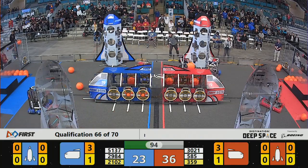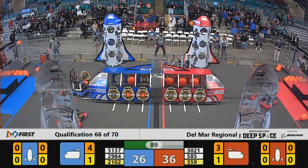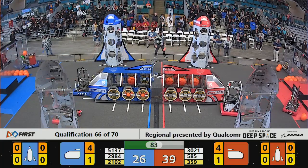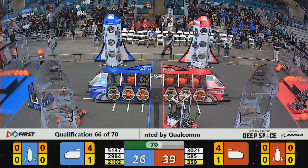Blue Alliance scoring cargo. Red Alliance as well. 21-84 playing a little bit of defense against 359. Now 359 on the far side — that's what I'm going to worry about.